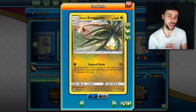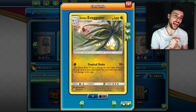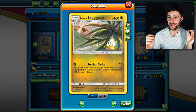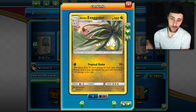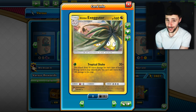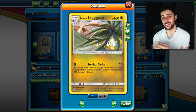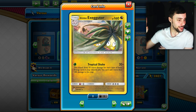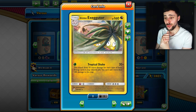The deck we're covering today is Alolan Exeggutor, the non-GX version. This deck had a pretty good time at some point during the TCG, but its lifespan wasn't very long-lived. As a result of power creep, this deck has definitely fallen out of favor. The thing that really worked with this deck was its ability to tank, even though it was a single-prize Pokemon, and also to attack quite comfortably. Being able to hit 120, 140 damage with lots of amplification was really good for its level.